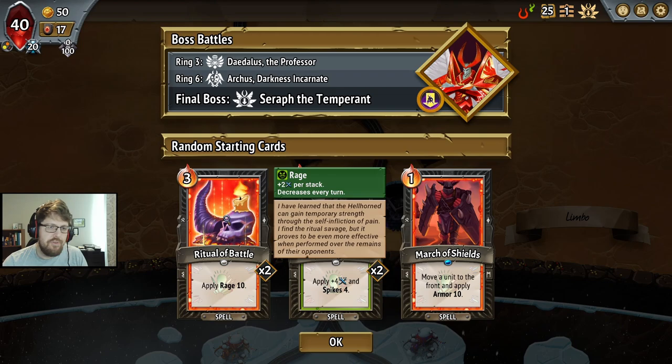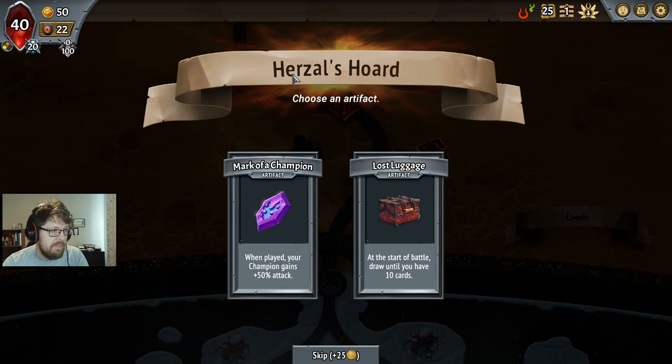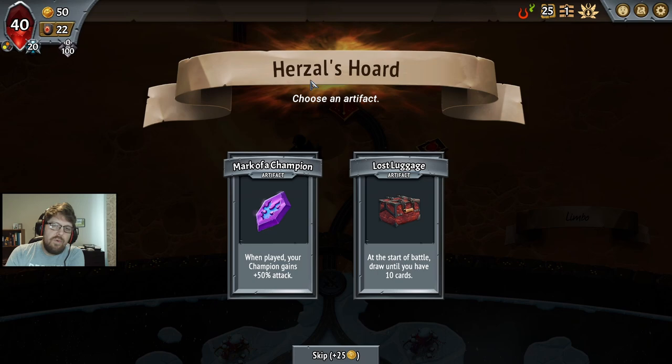There we go. We have Sharpens, March of Shields, Ritual Battle — all fantastic stuff. And now we just need Wrathful. Fantastic. We have Temperant, which is probably the best Seraph you can hope for with Wrathful Prince. We get Mark of a Champion, which just gives him extra damage. This is about everything you could ask for.